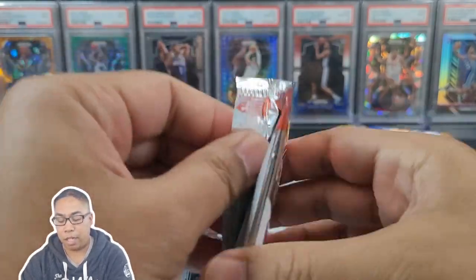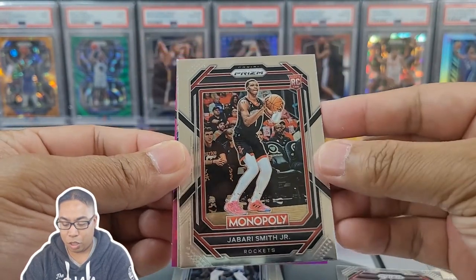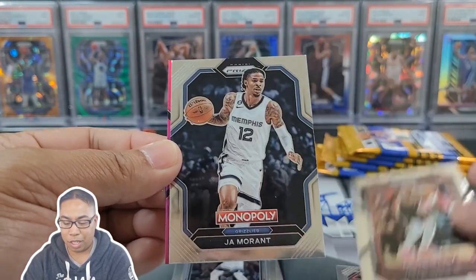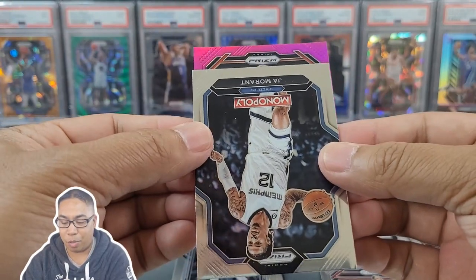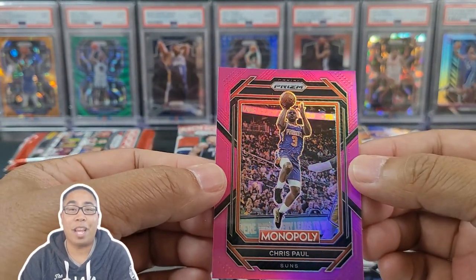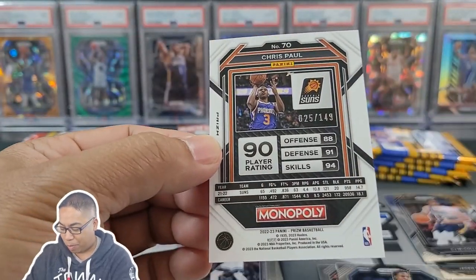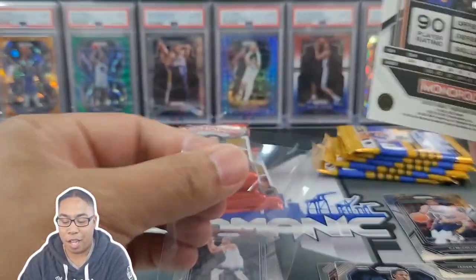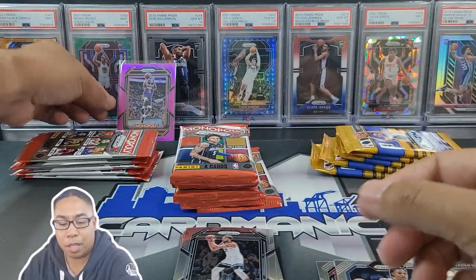Here is our booster pack. We got some color already — feast or famine, and it looks like we are going to eat out of this booster box. Jalen Green, Joe Barry Smith Jr., Ja Morant, and our color — it's a Sun. Not a rookie. CP3! I did pull CP3 out of my very first Monopoly booster. It is numbered — 25 out of 149. Booyah! Monopoly is super fun to rip.